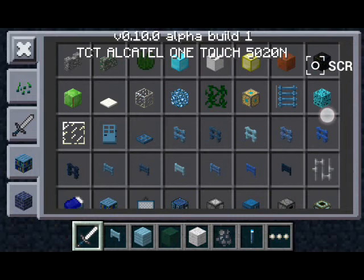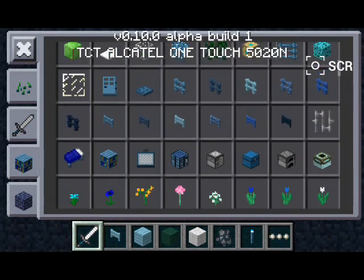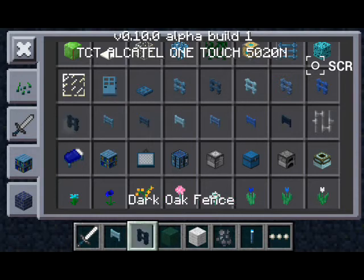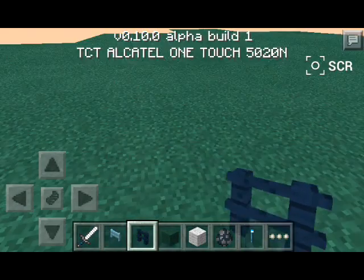Here are all the new fences — that's what they added. This is what I always do: I put the person's gate and the dark oak. The dark oak is like the best one here.